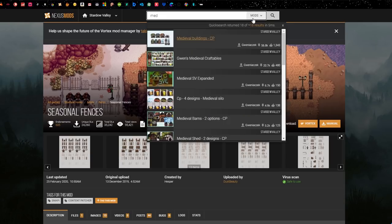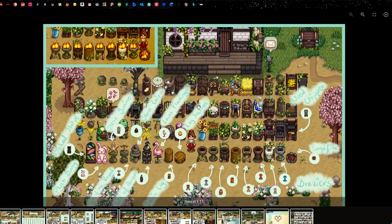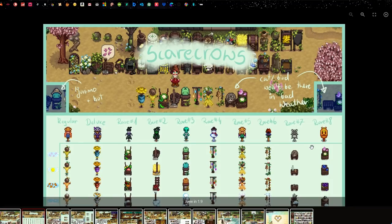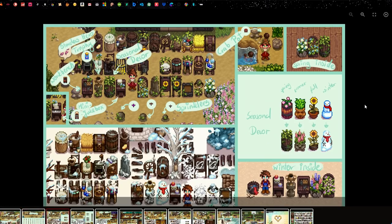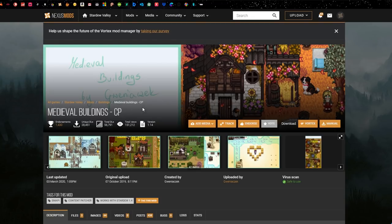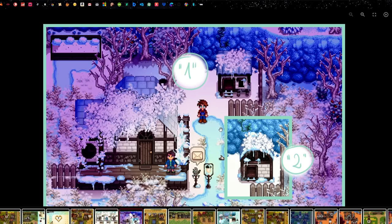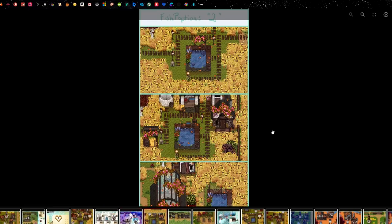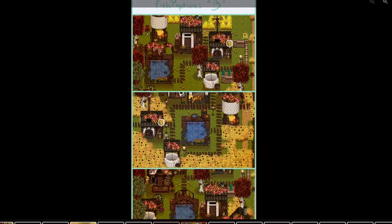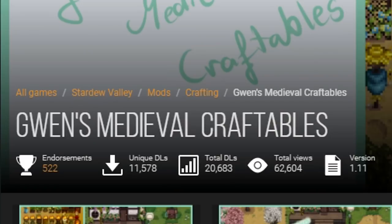For the buildings, it's all to do with a medieval theme from Gwen. There's Gwen's Medieval Craftables — all of my equipment will look very medieval and less saturated, going well with the overall theme. And there's also Medieval Buildings by the same person, which changes the way my buildings look. You can go into the config and change lots of options. This changes everything from your stable to your chicken coops and ponds — every building gets changed and they all look consistent.